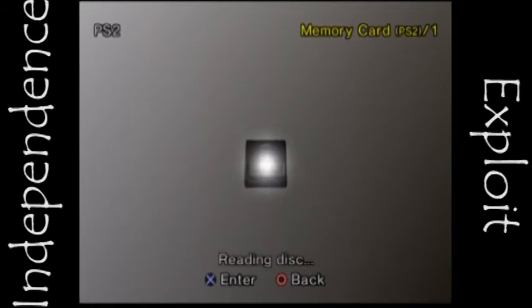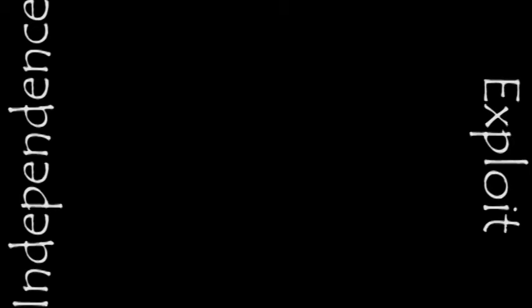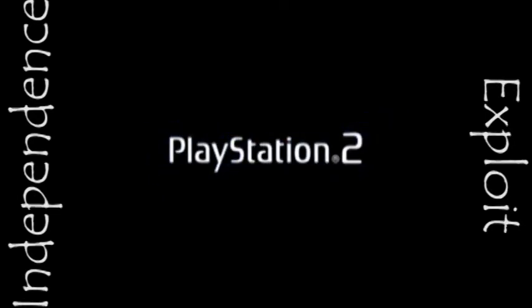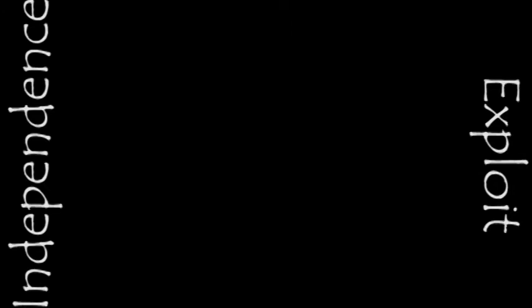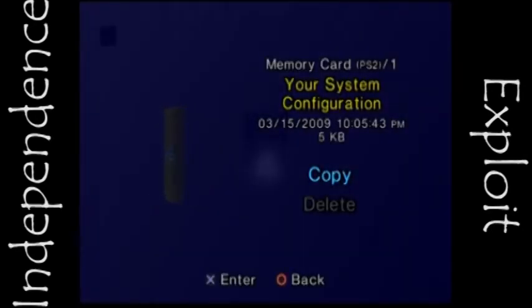I'm going to go ahead and place this in the drive. Reading disk — PlayStation 2 disk. Load it up. This is actually a demo disk I just pulled off my shelf. It's got the PlayStation 2 logo, so I'm going to go ahead and check the disk and reboot the system. Now, slot 1 is definitely the best way to get this done. When I go to the memory card, there it is — the Your System Configuration file, fresh on the memory card. Now that this is done, it's time to copy it off the memory card and get it onto your computer so we can modify it and get this exploit set up.